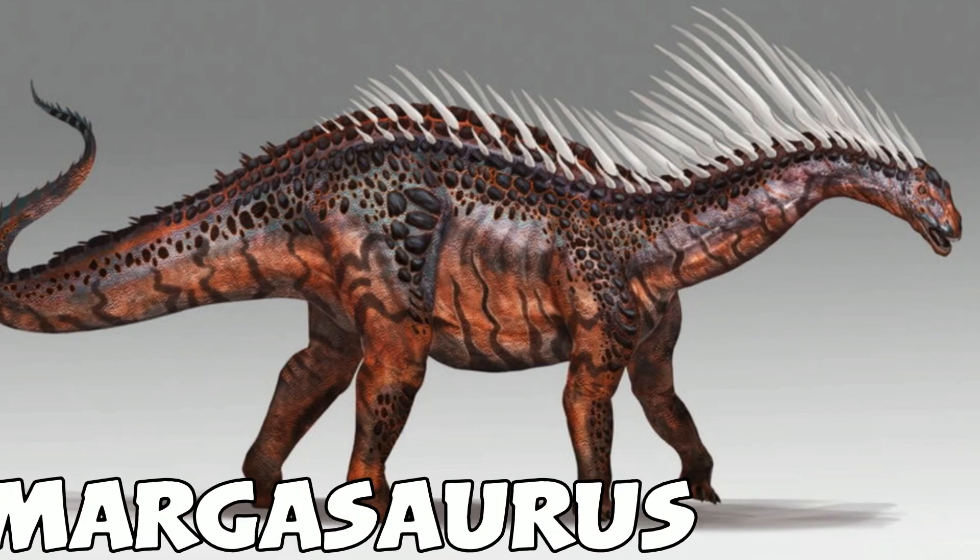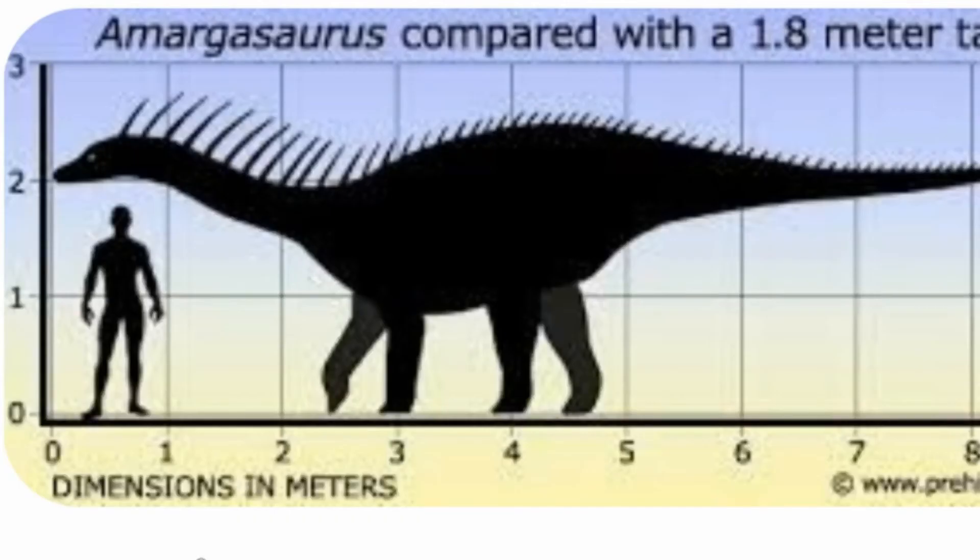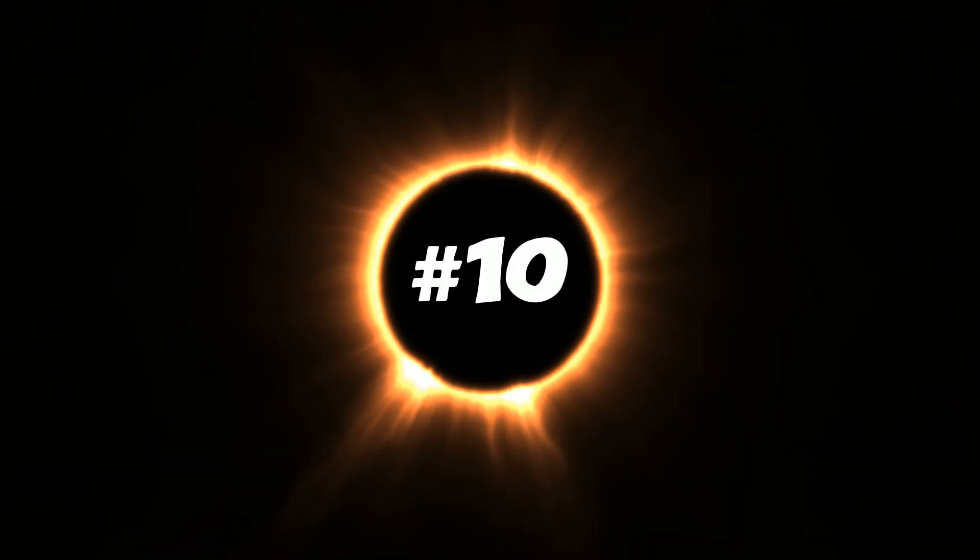Number nine is the Amargasaurus. It's basically like a Diplodocus but cooler, because it has massive spikes going down its back. As you can see it's not too big, but it would definitely be a pretty cool creature. I'm not sure what its uses would be, but yeah.